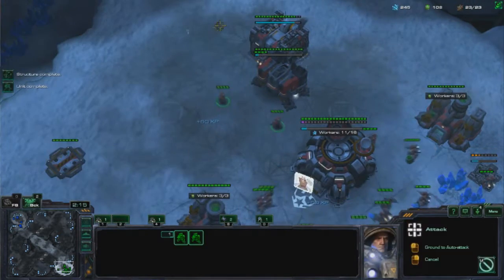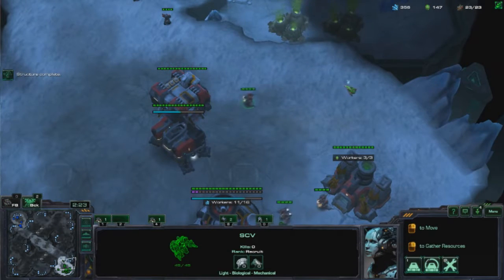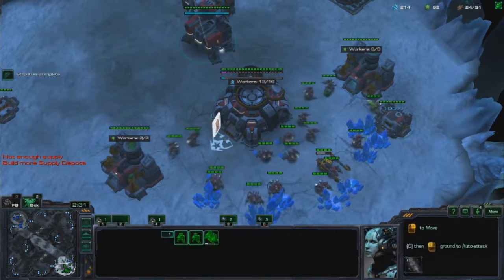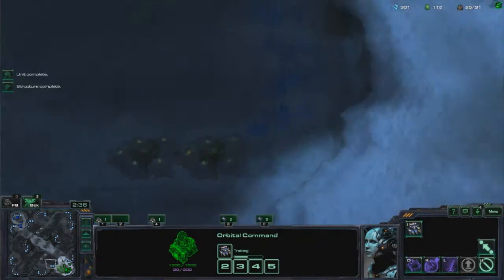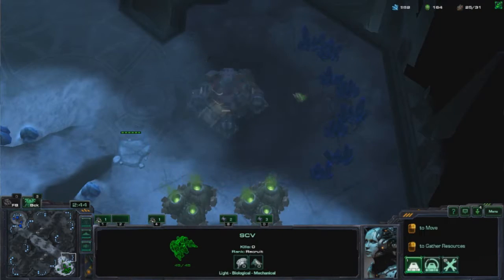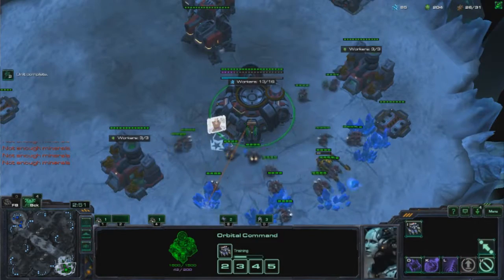No matter what build I do, I always open with two Marines and then a Reactor. Because if you just have one Marine into Reactor, it can be really greedy — you want to get out there with a fast Reactor to do a push with tanks and medivac or something. The downside is if they open Reaper, you're at a huge disadvantage with only one Marine. It depends on the map; on Dust Towers you can probably do one Marine into Reactor, but on a map like this I prefer two Marines before any Reactor.